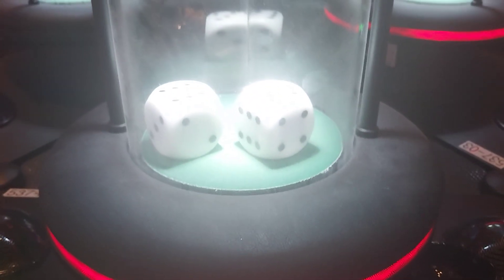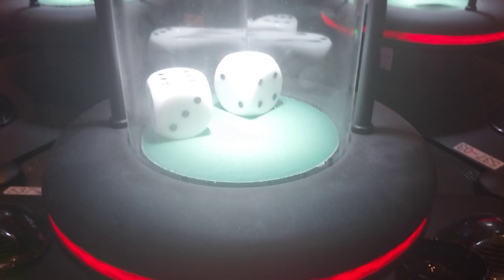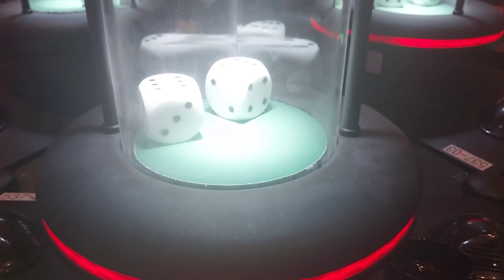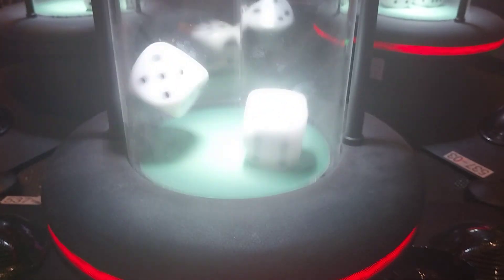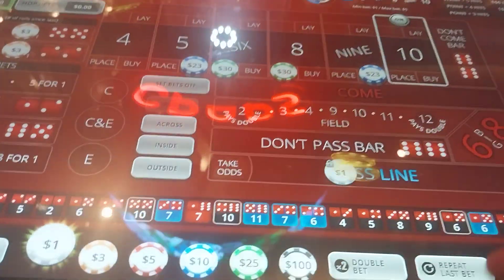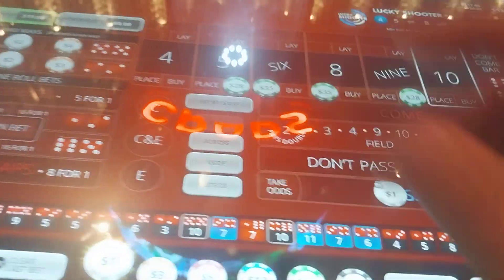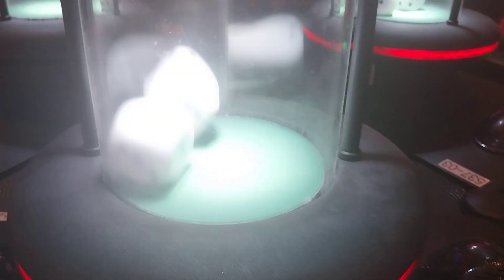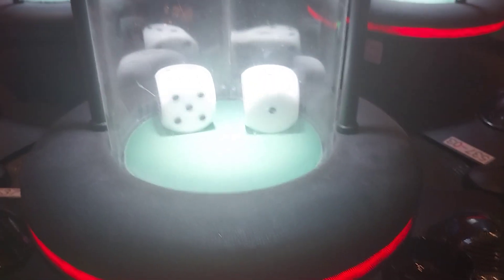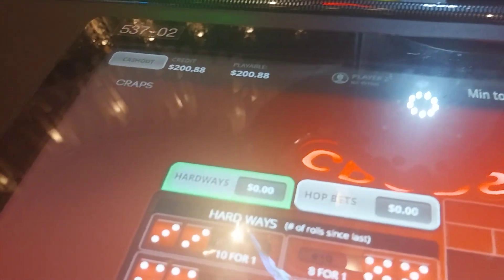Seven. Let's get some numbers. Man, I should be paying some more attention. Hard 4, there we go — 21 off of that. Alright, let's go ahead and press the inside units again. Got one dollar left, put that in the hard pen. I think I'm going to take that $100 profit and save for a million. Alright, thanks for watching.